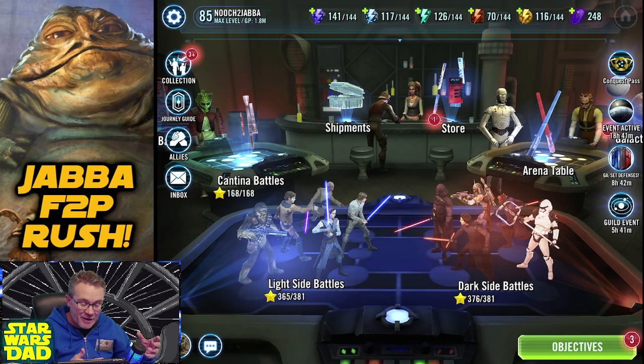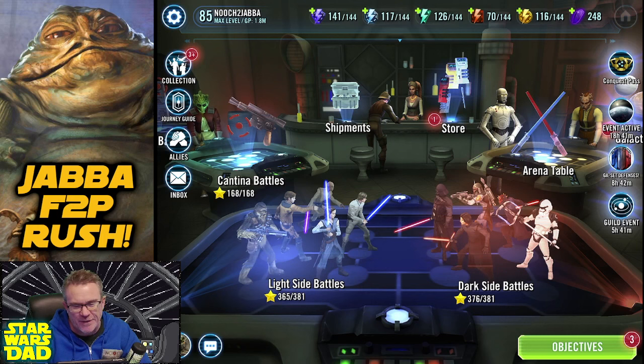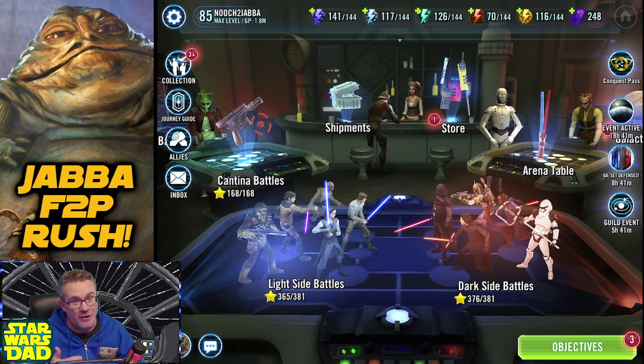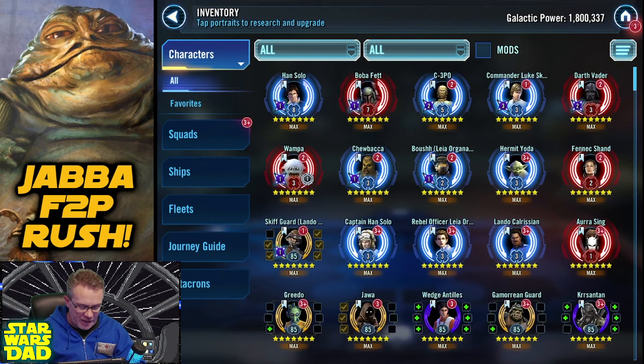We'll do something a little bit fun, and I thought I'd just go through my daily activities on the account - haven't done that in a while - just to show you what I'm doing every day right now as far as spending and managing crystals, because crystals are tight at the moment. But let's do this first: let's get Skiff Guard Lando relic.